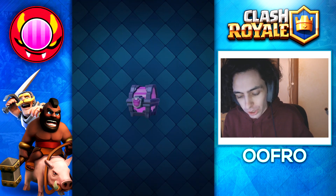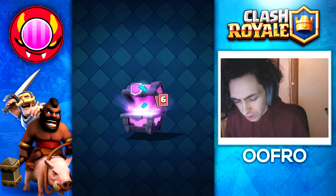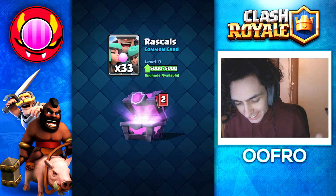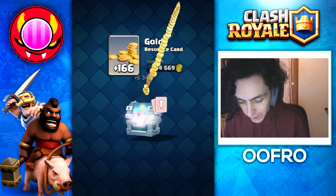We have a magical chest here. I'm just going to open it. Hopefully we can get a legendary or a champion — that would be awesome — but we get gold to begin with. We then get 6 common wild cards, 6 minions, 3 goblin hearts, 30 teslas, some rascals, some barbarian hearts and x-bro. That is a terrible chest, but that's whatever.